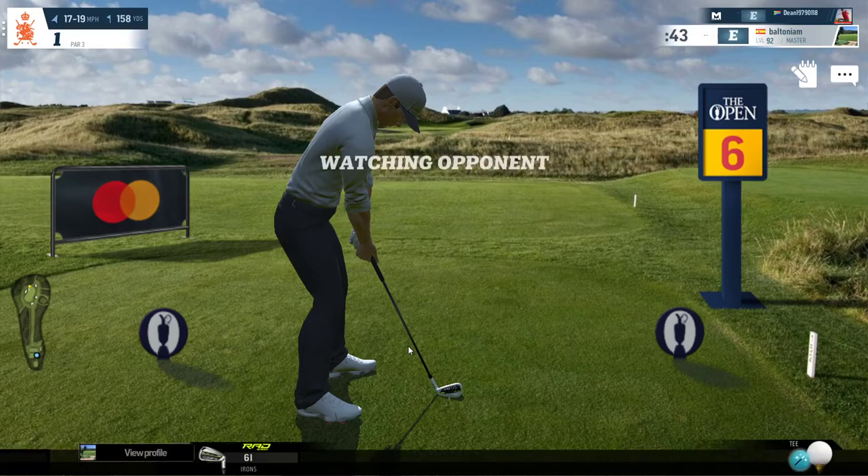We've got a 17 to 19 mile an hour tailwind at 158 yards, so I'll be looking to play this at about 150 yard power with some backspin, due to the fact that the ball is going to be dropping and rolling quite a bit on the green from the extra speed the tailwind adds. I'm aiming quite far left, which is a bit of a risk because there's a bunker there on the left.